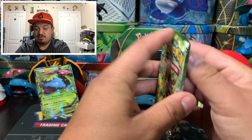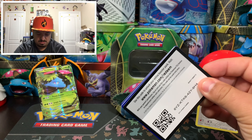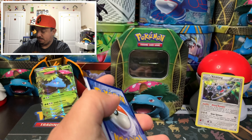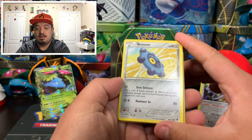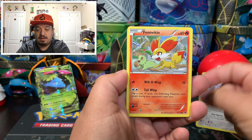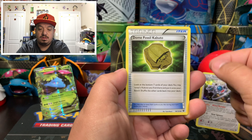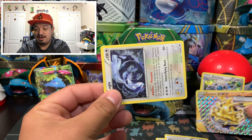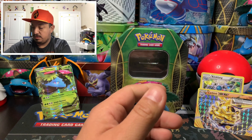Now I want to do Fates Collide. Here is the code card for you guys — as always, let me know down in the comments what you guys pull out of any of the code cards I give away. We have a Bronzor, Deerling, Carbink, Fennekin, Seel, a Shuckle, Old Amber, Kabutops, a Carbink BREAK — nice pull — and a Lugia as the rare non-holographic card.